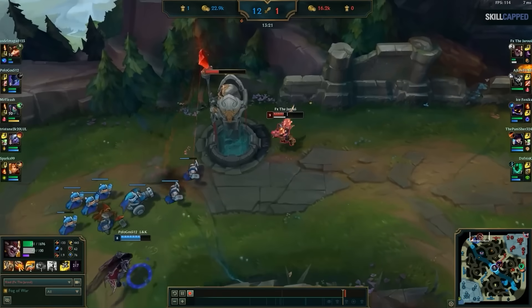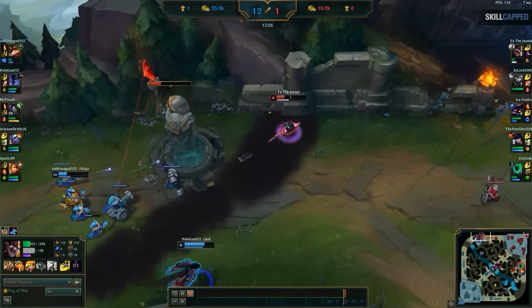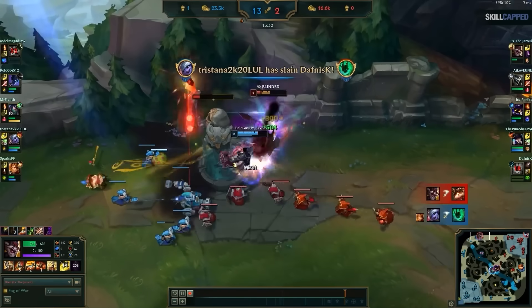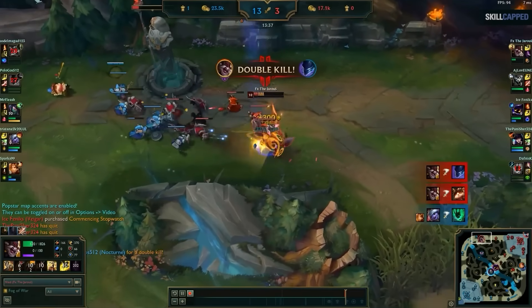A knowledge check basically means it will be very hard, sometimes impossible, to beat a certain champion if you don't know specific things about how their kit works. It can be just one piece of knowledge you're missing, or a few, but in most cases it's just one crucial point to avoid a full-blown knowledge check.